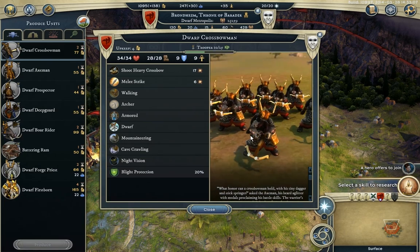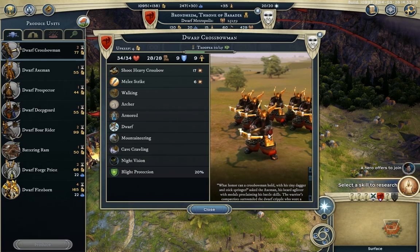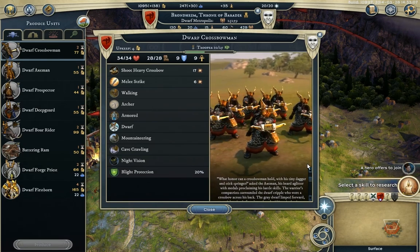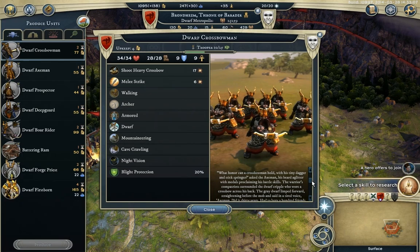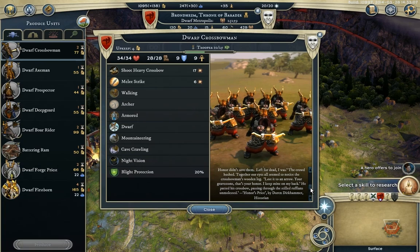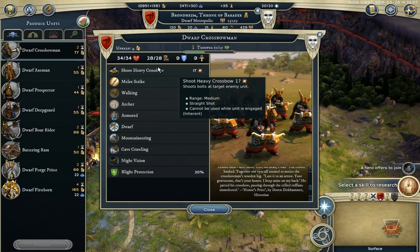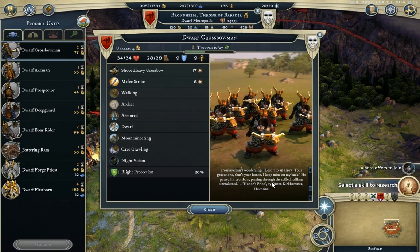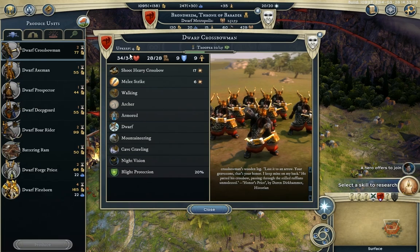The Dwarves are my favourite race. These guys just bash their crossbow if it doesn't work for them — that's how it's done. Here is the description. I haven't read many of these descriptions; I really do want to read them, it's just they're so long. What do you guys think of the descriptions? Do you like them all, or do you think it's not as good as the previous games? It's very interesting to see what everyone else thinks.